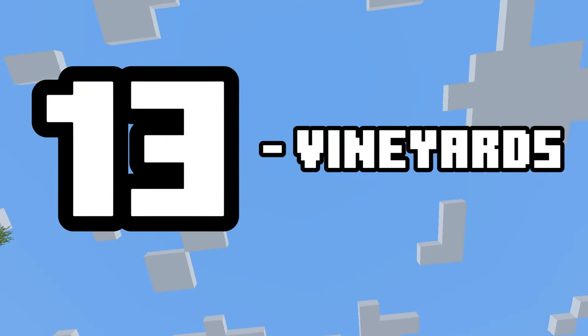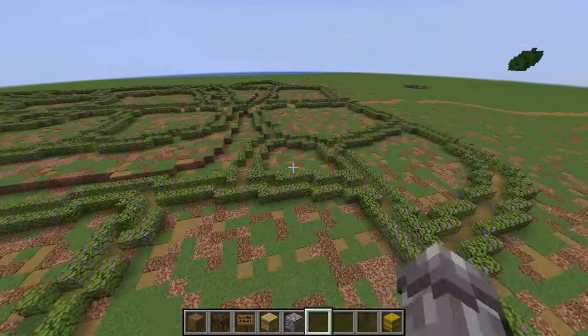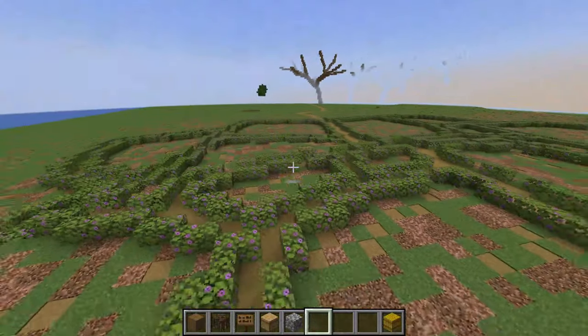Number thirteen: a vineyard. Why not build one of these using azalea leaves and flowering azalea leaves to look like grapes? This can be a really cool addition to your world, especially if it is massive.